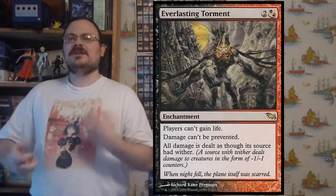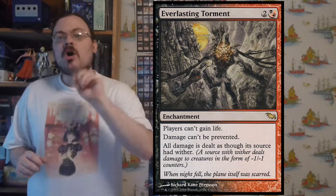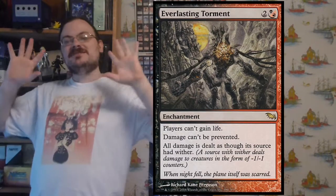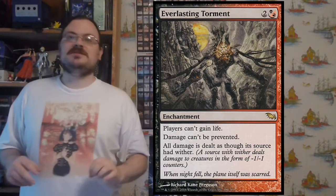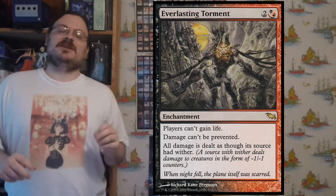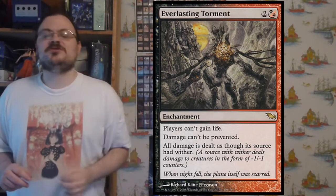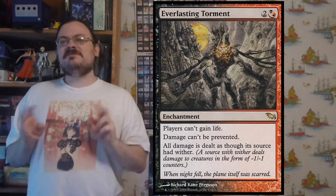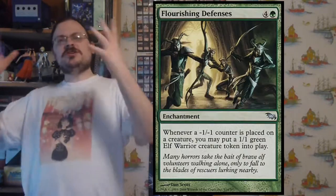Everlasting Torment: players can't gain life, damage can't be prevented, and all sources of damage deal damage as though that source had wither. Life totals can't get any bigger, nothing can prevent damage, and even burn spells now deal minus one, minus one counters to creatures instead of straight damage — just shrinking them away. If you can't burn them all completely, you can still destroy them.